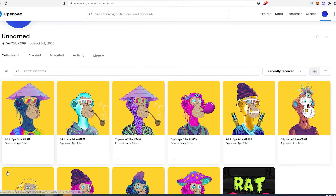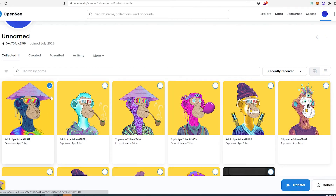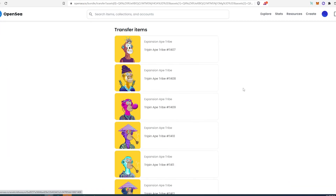Go back and press on the three-dot button for more options, then press on transfer. Once you do that, this panel will appear and you can choose as many NFTs as you'd like to transfer at the same time. Choose them all or however many you need, then press transfer.